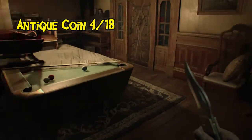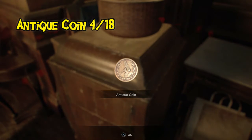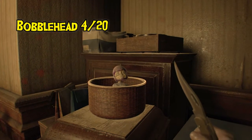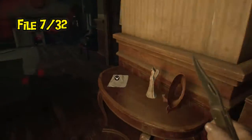Moving upstairs to the left wing in what is known as the recreation room, there's a whole lot of stuff here. You have an antique coin on a little furnace, another bobblehead in the basket right behind it, and to the left you have another file.